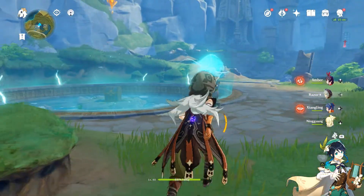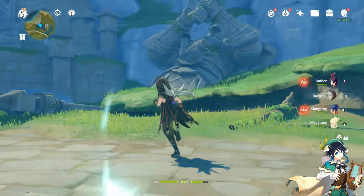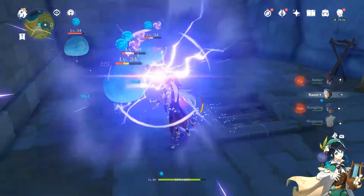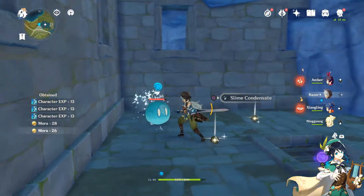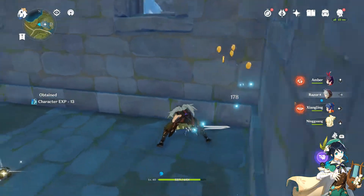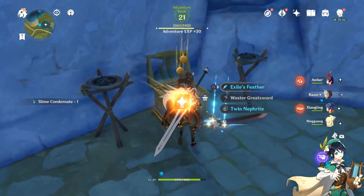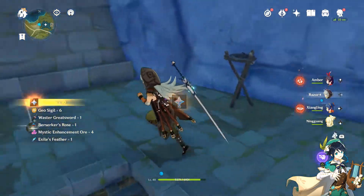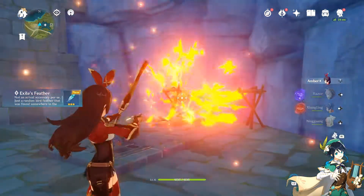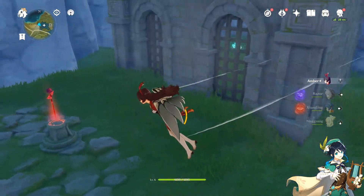Just because you receded the water doesn't mean the force flow is gone. The first squirrel gets delivered and now we're going towards the second one. I found a second luxurious chest before the other squirrel led me there — I climbed up the window, went up top, and opened up the chest to claim all our stuff.